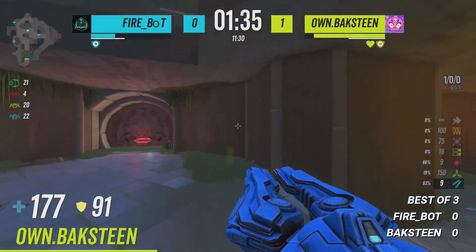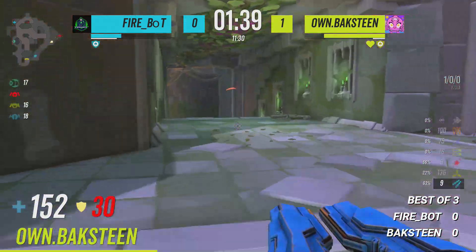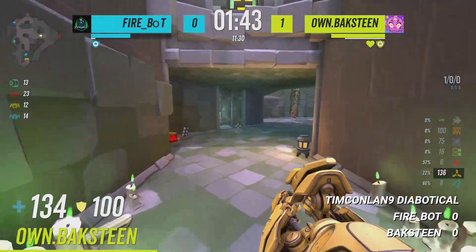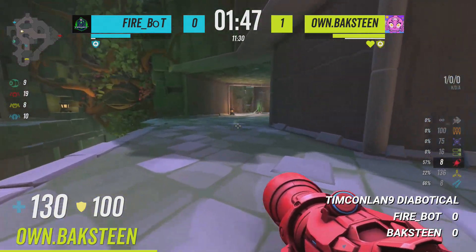Gets the blue, hits a rocket splash, immediately knows where Firebot's going, gets a rail hit — very nice. That was two in a row, then three in a row from Bakstein, who hits it and gets the red.